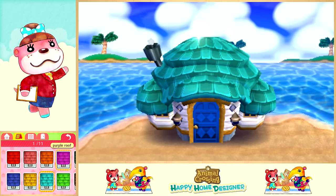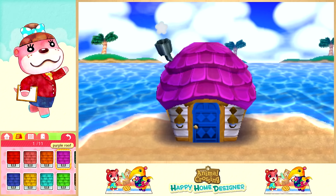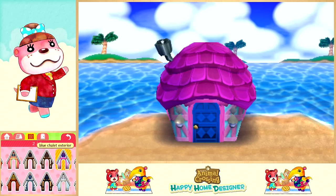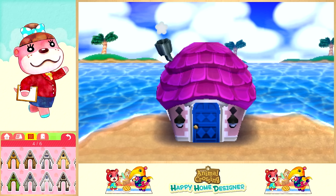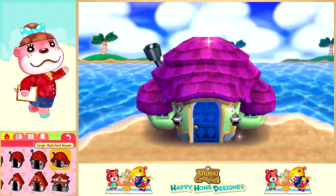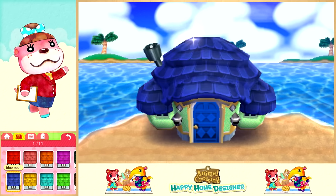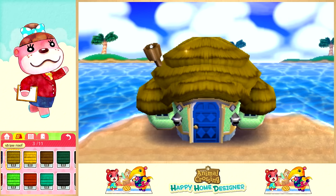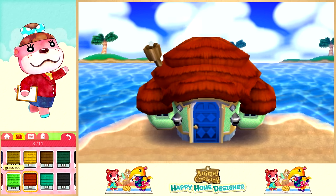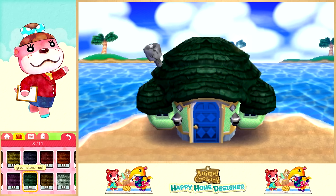I like the purple roof - the blue does match with the whole island theme, but I'm going to go with the tiny house and stick with the purple roof. For the exterior, I wonder if we have a thatched roof type decoration. We have this pink option but I don't really like that. I want it to look like a resort. There's a green straw roof option - the non-thatched roofs look really bizarre on this house and make it look like a little turtle.